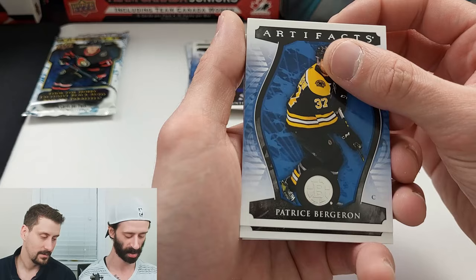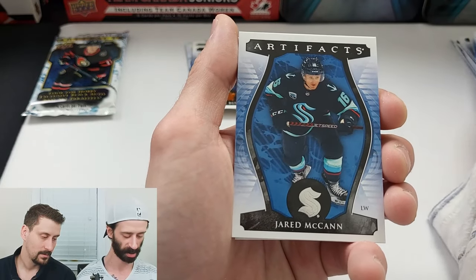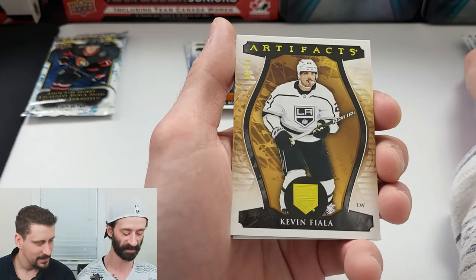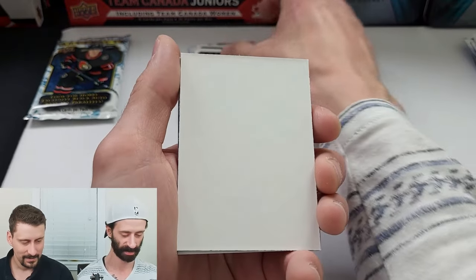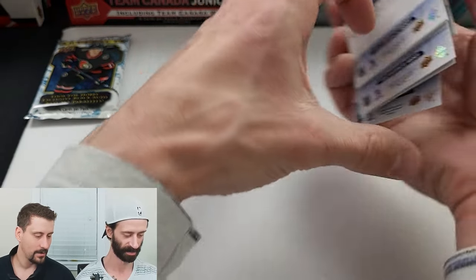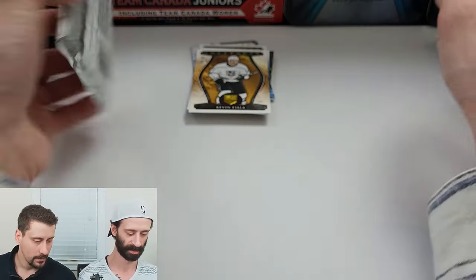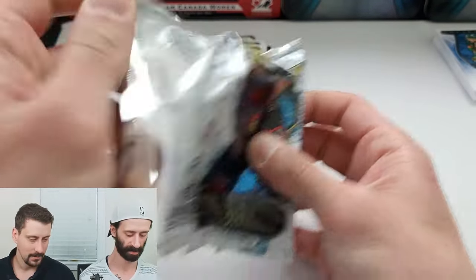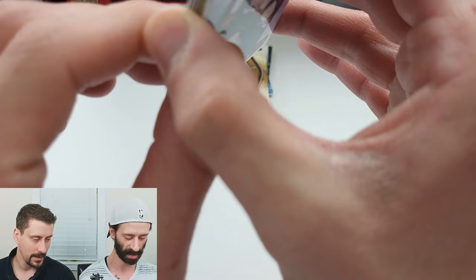That would top this box off. Patrice Bergeron. Jared McCann. Kevin Fiala — 50 out of 50. That's an eBay 1-of-1. Dude, this box is nutty. The nice part is even on your crappy numbered cards, air quote, they're nicely numbered. Last pack — Redemption, Redemption, Redemption.